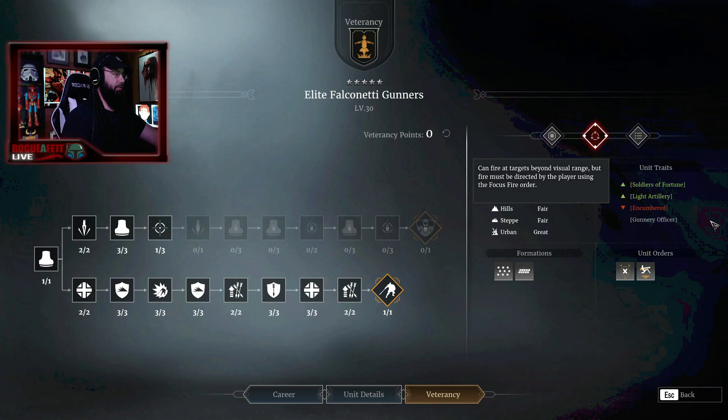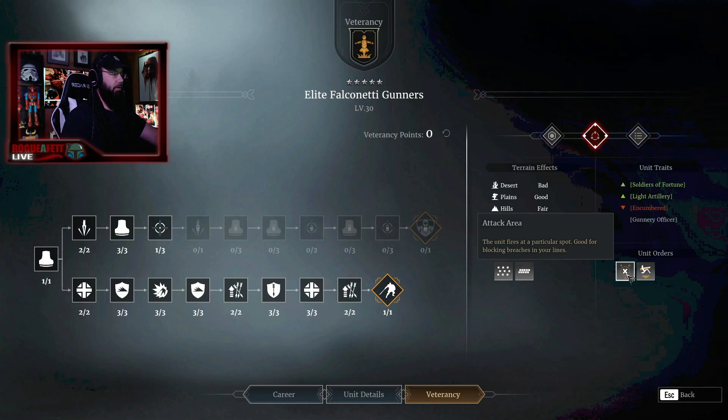The only thing in unit traits is that they're encumbered — obviously slow. For the attack area unit order, you will be using this constantly. You're going to be moving this all over the place, shooting different things, and killing a whole bunch of stuff. Set up weapon — when you move these guys to an area they'll just stand there. Until you hit set up weapon, they'll get down into firing position.